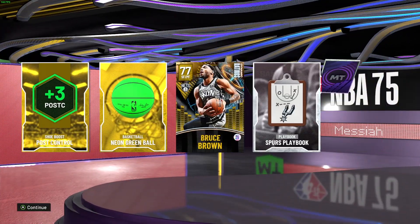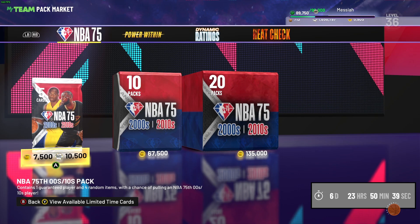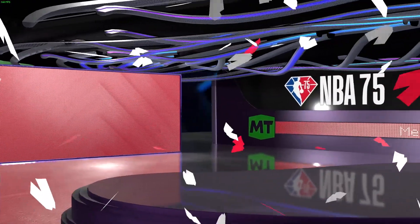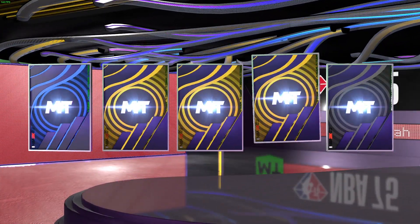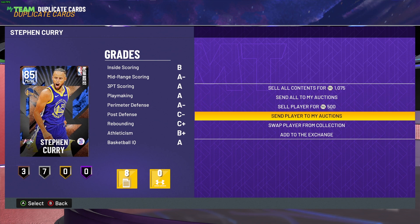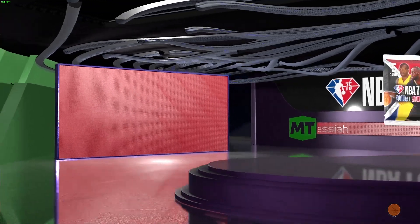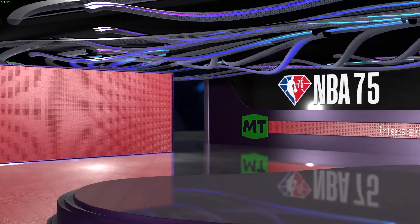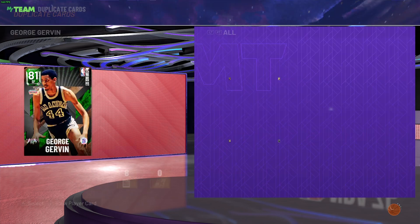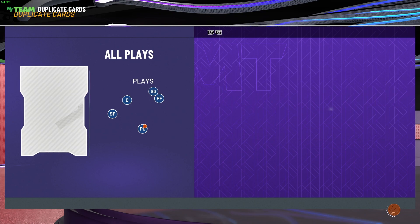More shakes. We got Kawhi but it's the wrong Kawhi. I think this is our 10th pack. No more shakes - I think we've lost all our luck after pulling Dame. Hopefully people will buy it. Dynamic rating cards are going to be very useful for when we do our dynamic agendas - we just need three, and also to build a collection.